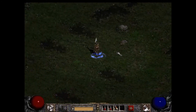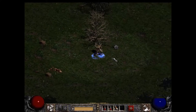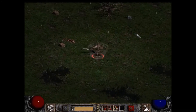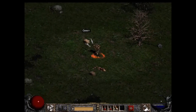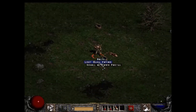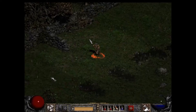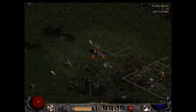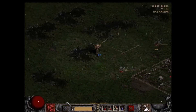My attack rating and defense also increased from Shout, giving mobs less chance to hit me and reducing damage when they do. Let's set some more skills. We can put Whirlwind on left click. You can also hold Shift and left-click to use your left-click attack freely. If you're holding Shift, your character will use your left-click attack any time you press it, otherwise you need to be targeting a monster.